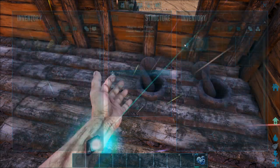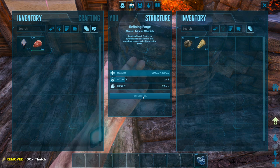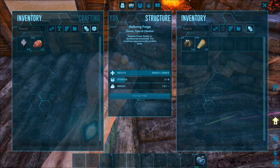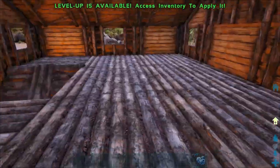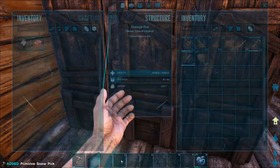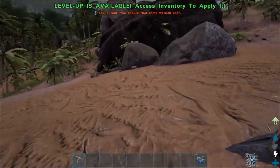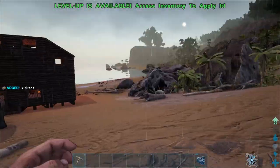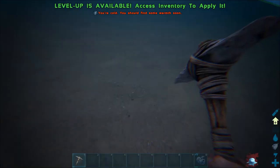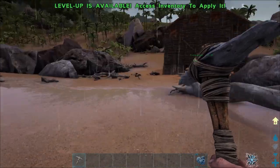The forge turns metal ore into metal ingots — for every two metal pieces you get one ingot. Throw metal in with some thatch and light it. To gather metal you need a pick, but the chance of getting metal with a stone pick is very low. You can get it from any rocks, though there are also river rocks which are more rounded and have a higher chance of metal. There are also dedicated metal nodes, but we're not near those right now — we'll see those in a future episode.